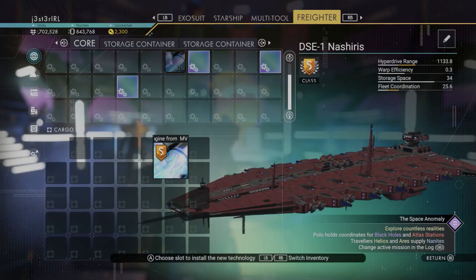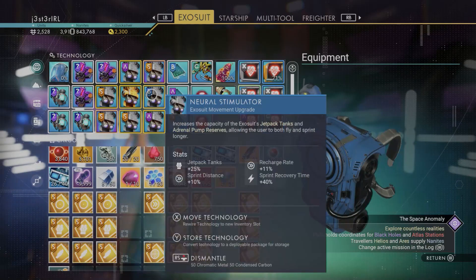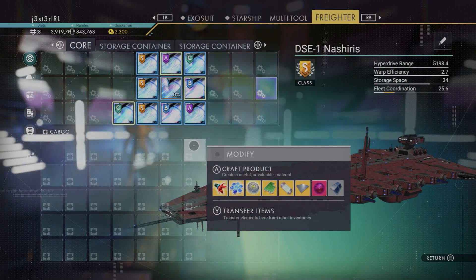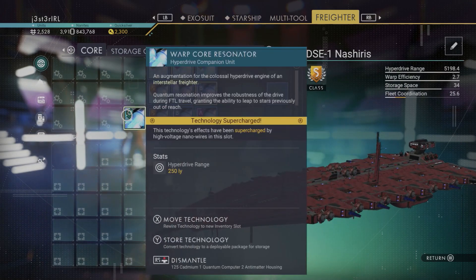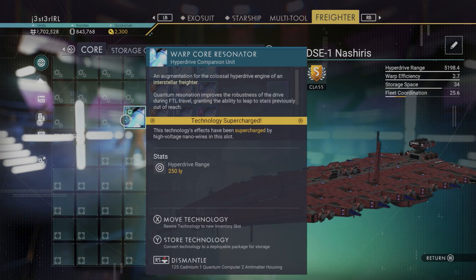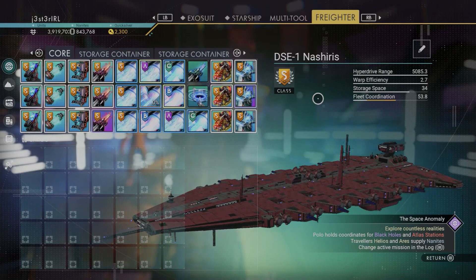I installed the hyperdrive upgrades first since I knew that would be the most asked-about stat. With all upgrades installed I got 5,198 light years. I then experimented by moving some upgrades out of the hyperdrive supercharged slots to test whether supercharging other upgrades would affect fleet coordination. In the end the fleet coordination number seemed somewhat arbitrary, but with fully upgraded hyperdrive this thing is still a beast at over 5,000 light years.